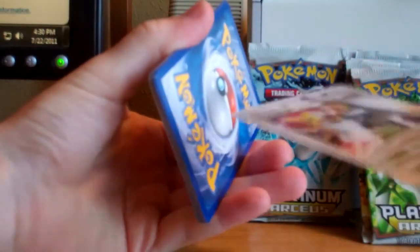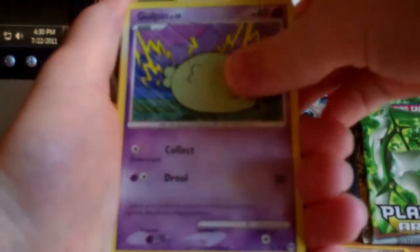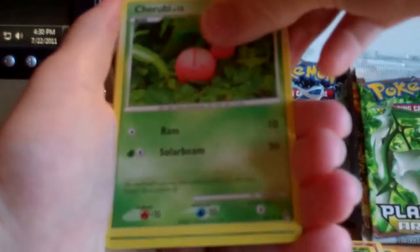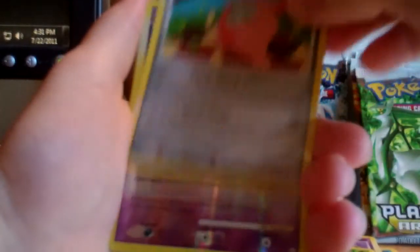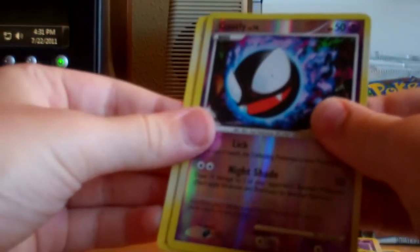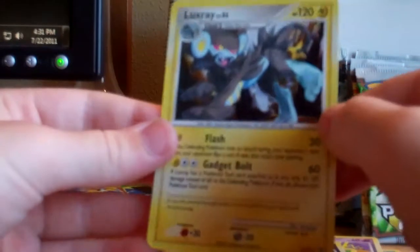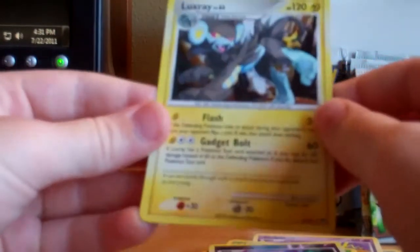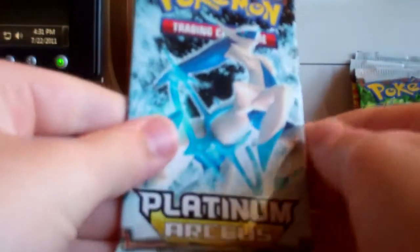I have the promo of this card but not the non-promo, so that's pretty cool. Mamoswine, Bronzor, Gulpin, Turtwig, Cherubi, Wormadam Plant Cloak, Luxio, another Wormadam Trash Cloak, a Gastly — oh that's an uncommon, I thought it was a rare. And the rare is the Luxray Holo! That's nice. I have one of these but this is in way better condition than the other one. A holo is always good — Luxray is one of my favorite Pokemon too.